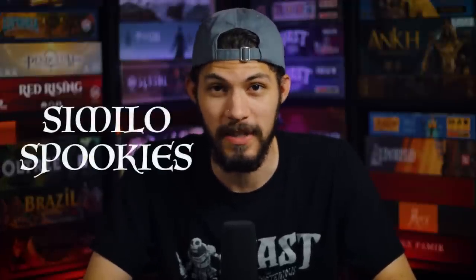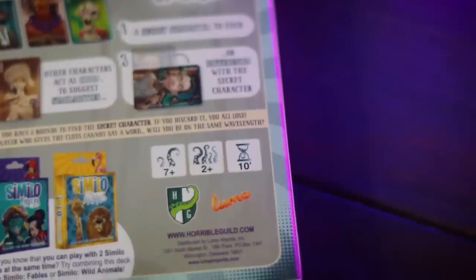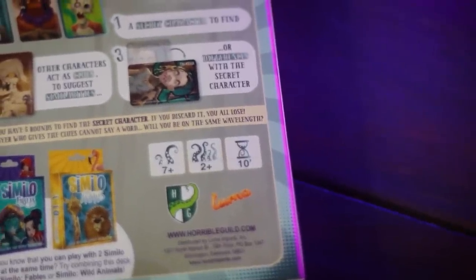I'm going to start off with Similo Spookies. Similo is a game system I'm very fond of. It's essentially a deck of cards, but the cool thing is that this deck is just pictures of characters — and in this case, Similo Spookies features monsters like Frankenstein, a ghost, the wolfman, a zombie, a witch, an ogre — tons of cool monsters and spookies.